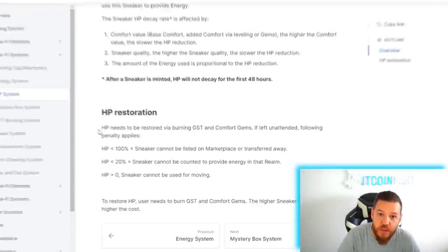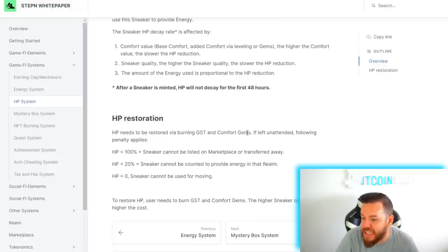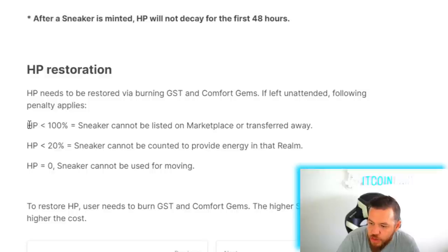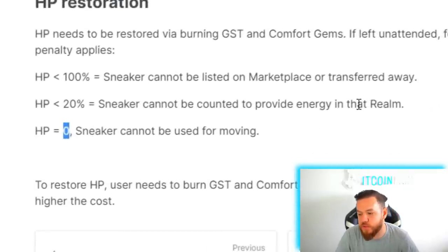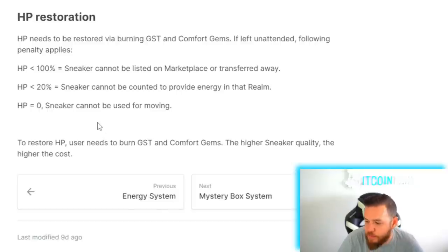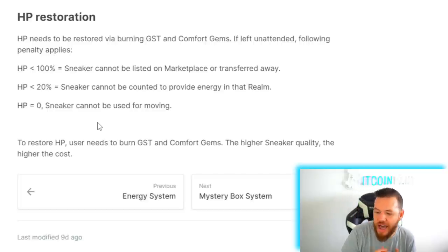Let's take a look at HP restoration. HP needs to be restored via burning GST and comfort gems. If left unattended, the following penalties apply: if HP is under 100%, the sneaker cannot be listed on the marketplace or transferred away. HP below 20%, the sneaker cannot be counted to provide energy in that realm. And if the HP gets to zero, the sneaker cannot be used for moving. To restore HP, the user needs to burn GST and comfort gems. The higher the sneaker quality, the higher the cost.